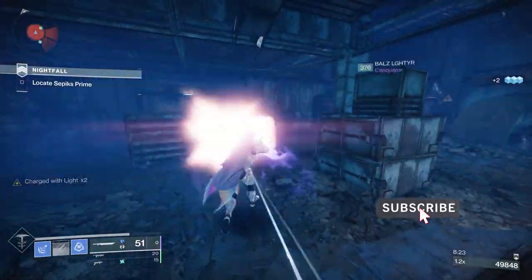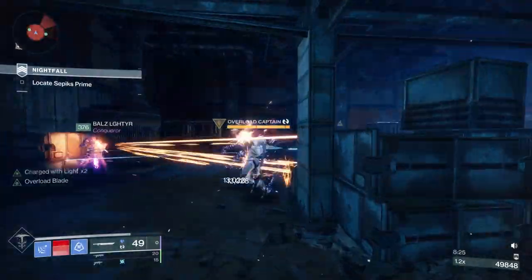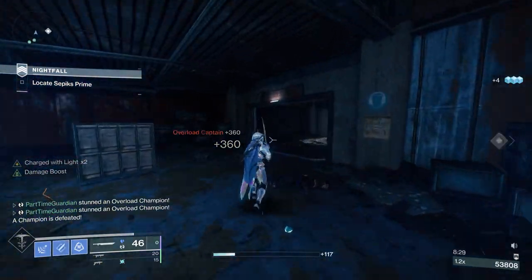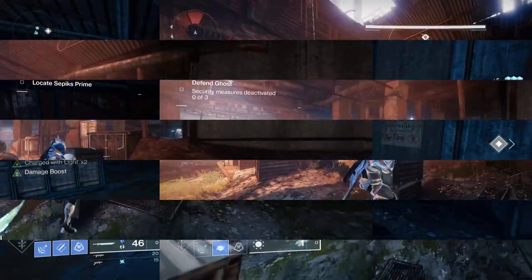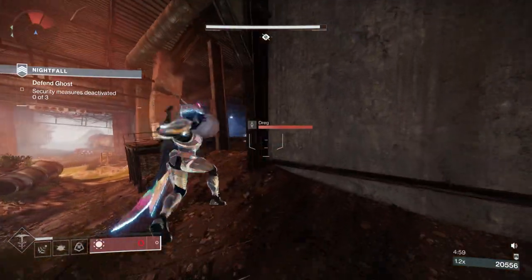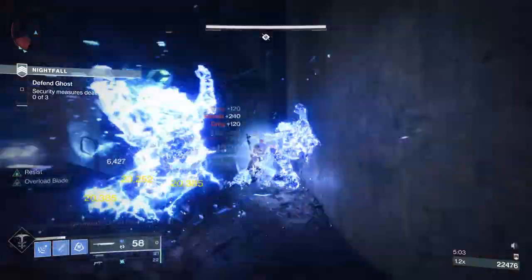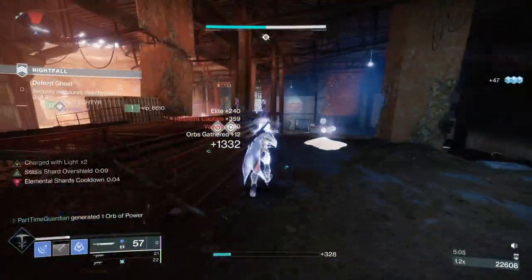For weapons, I utilized a double special loadout of Wither Horde and Salvager Salvo in addition to Zephyr. Yes, it's a double special build — I know I'm going to have ammo issues — but having two energy grenade launchers allows you to maximize ammo on drops from grenade launcher scavengers, and they're both great for add clear.